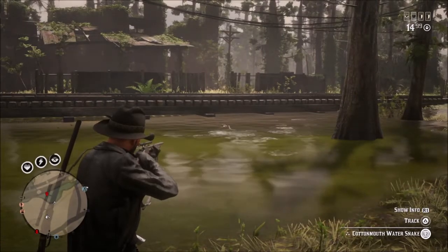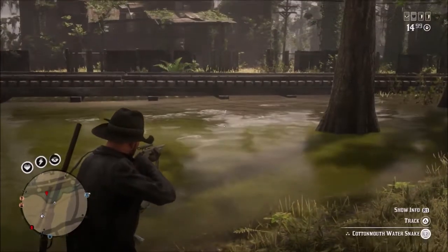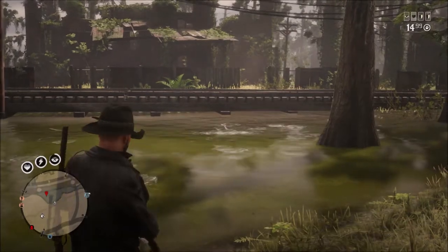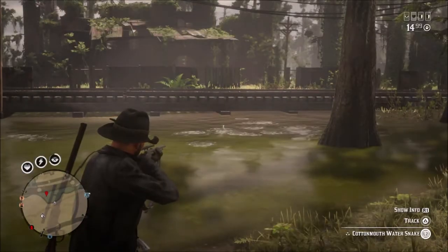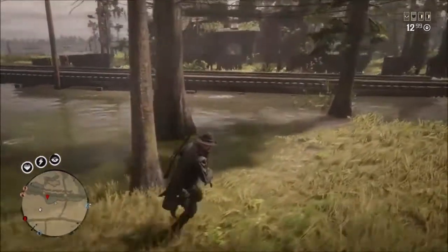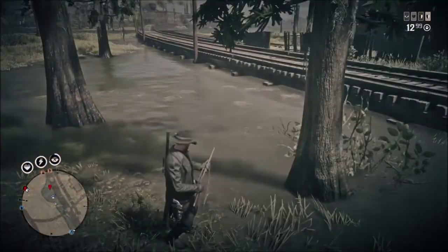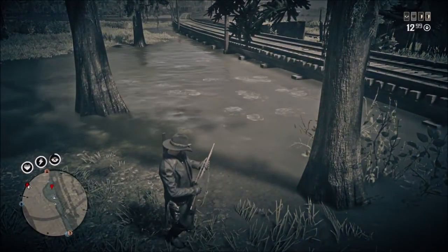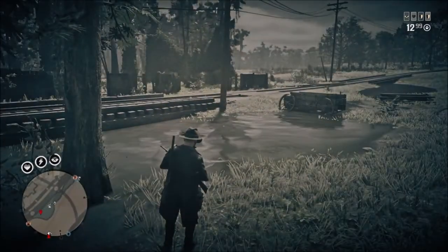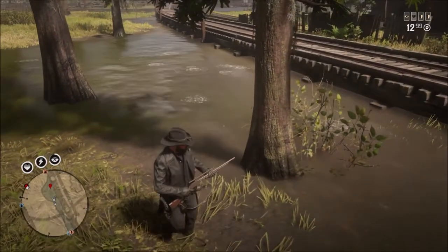There's a cottonmouth and a northern water snake — one that I don't need and one that I do. All you have to do is make sure you've got the right ammo and sedate the snake. It's going to sink but it's pretty shallow, and the water in this particular area seems to flow right down here towards this wagon, so you pretty much just have to come down here and wait for it to come at you.